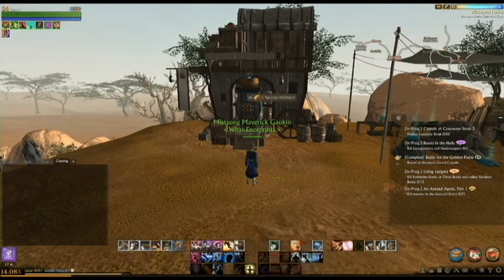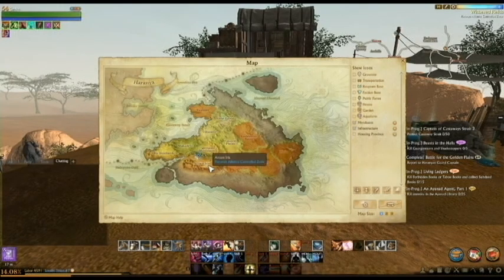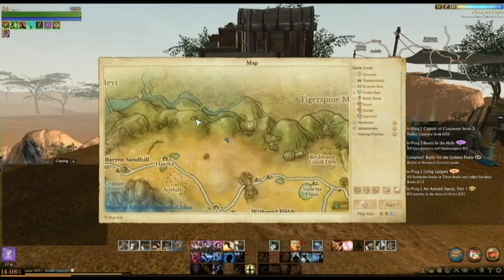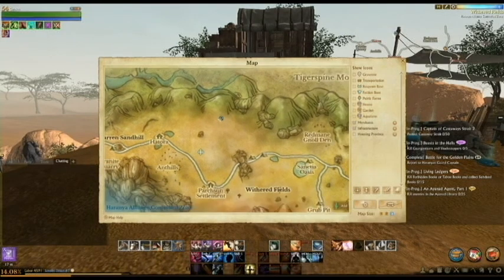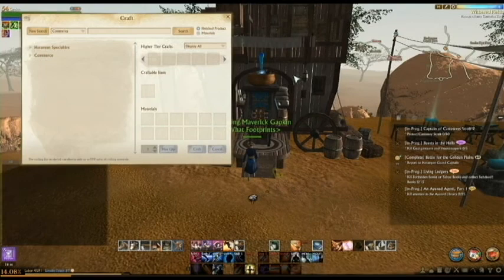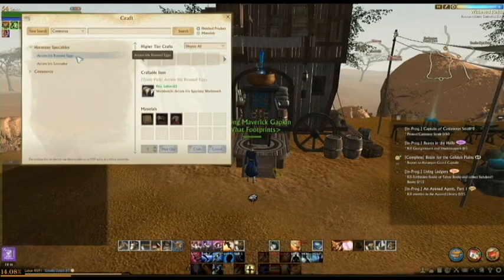Right here we are in Arkham Iris, located at the bottom of Harania. This is also the starting area for one of the races of the Haranian Alliance. The first workbench we're talking about is the Arkham Iris specialty workbench. The closest portal to which is through Heptoria — you might also be able to get there from anywhere, but the closest one I've found is Heptoria.